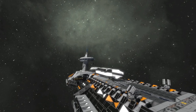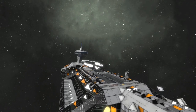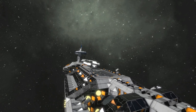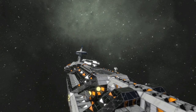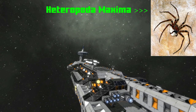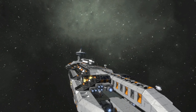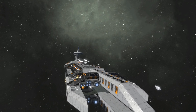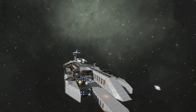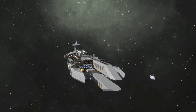I've spent a lot of time making ships off of spiders. I have a Black Widow, a Recluse, and this is a Huntsman — there's actually a spider called a Huntsman. The point of this one is to be a long-range sniper, so it's hopefully going to be out of battle for the most part.